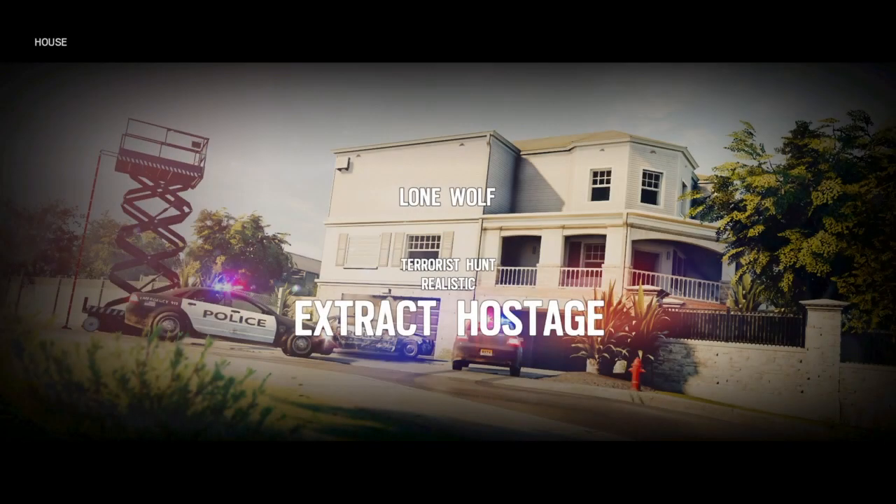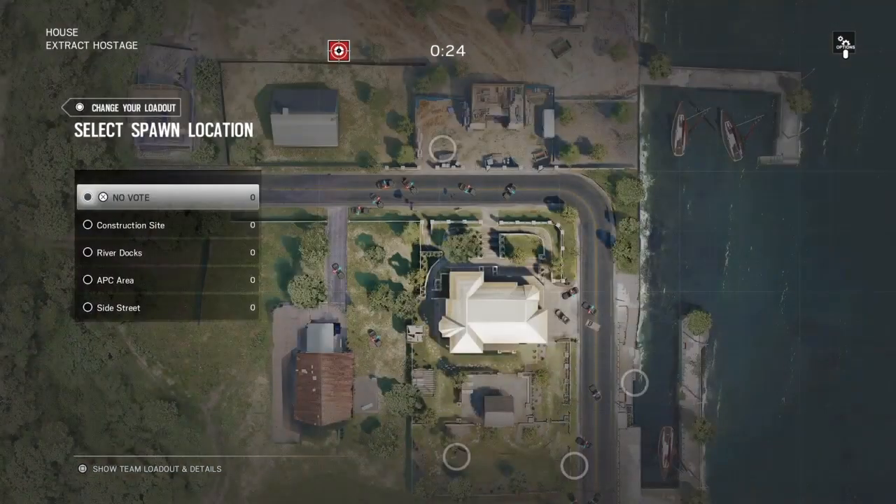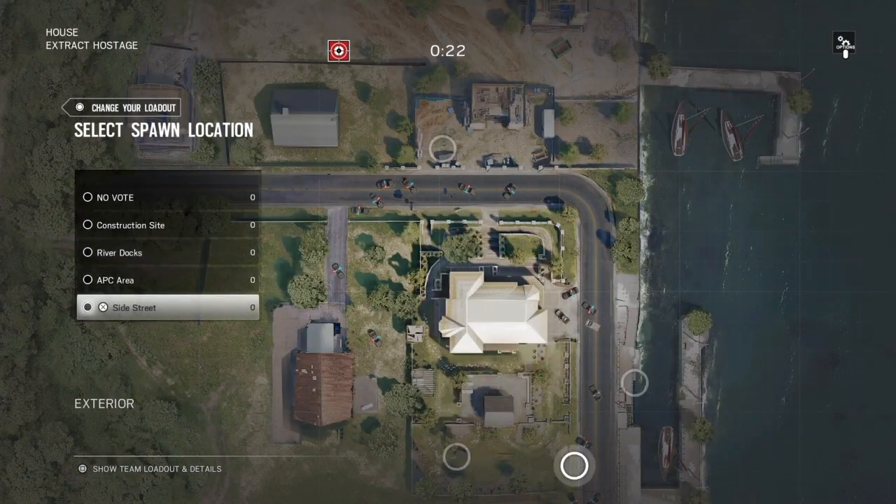Hello and welcome to the tutorial on how to beat Realistic Terrorist Hunt solo. First thing you want to do is take Glaz and spawn at the side street.